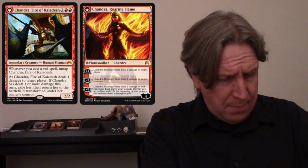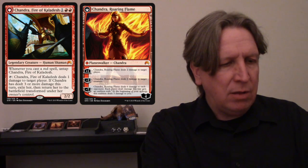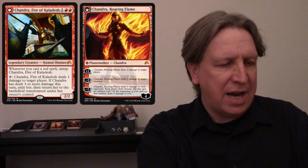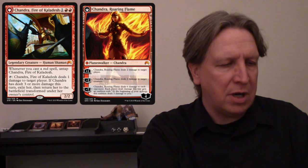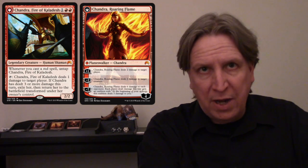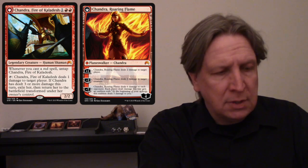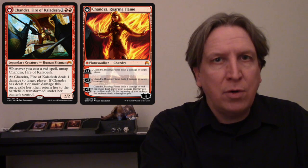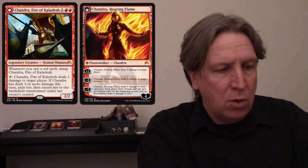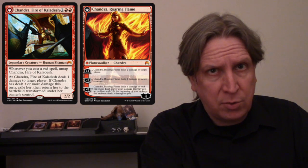We also have Chandra in this deck — this is Chandra from Origins, a flip card. Whenever you cast a red spell, untap Chandra. Tap Chandra: deal one damage to target player. If Chandra has dealt three or more damage this turn, exile her then return her to the battlefield transformed. In a perfect world you tap her for one damage, cast a red instant or sorcery, untap your Thermo Alchemists, tap again for a second point, cast another spell, deal a third point — she flips. Her plus one does two damage to a target player, so she can do five points in one turn with enough mana and instants and sorceries, which isn't too hard in Frontier.